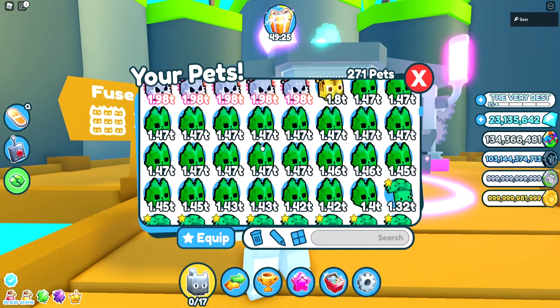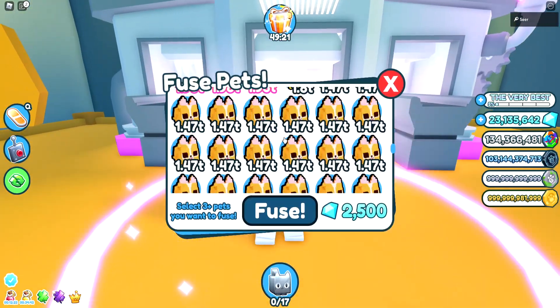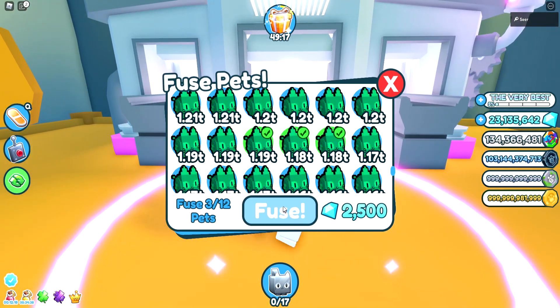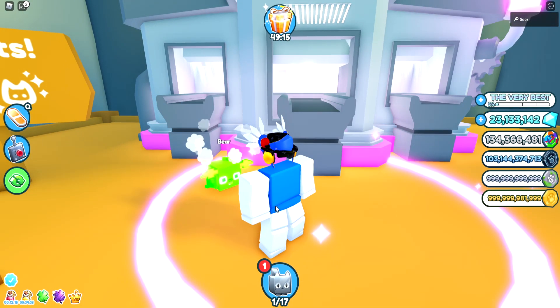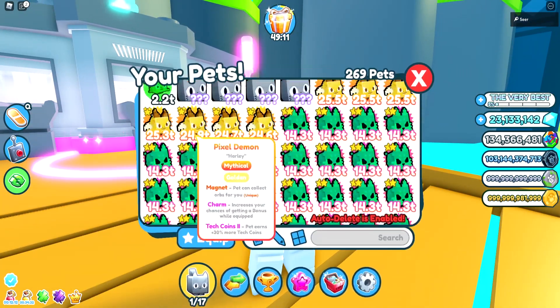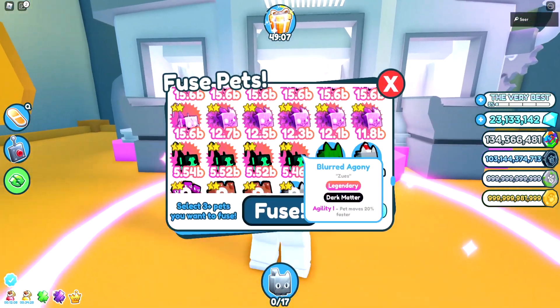Let's do the pixel cat first, since that's from the first egg. How many should we try — like three? Let's go and try three. That gives us a pixel goblin — that's not what we want. So three is bad.